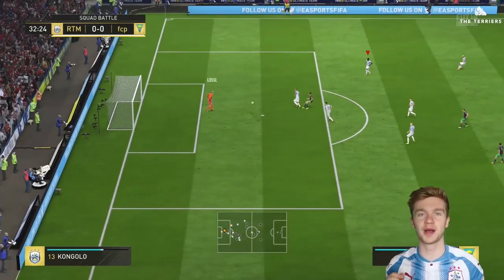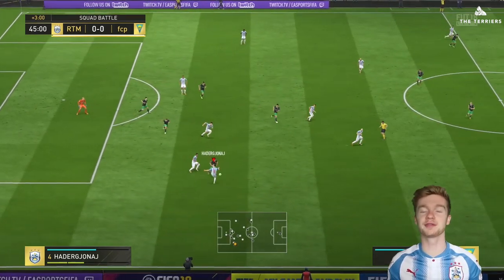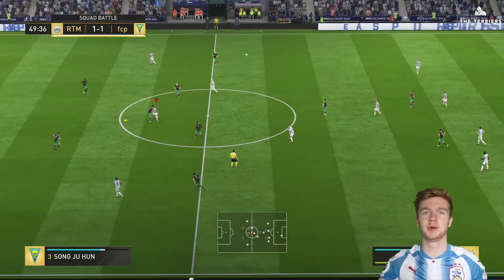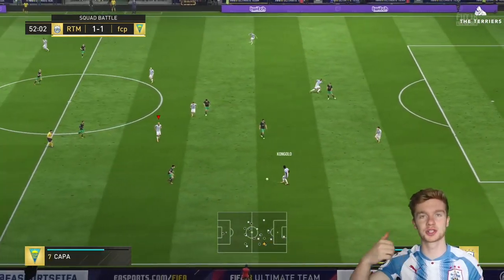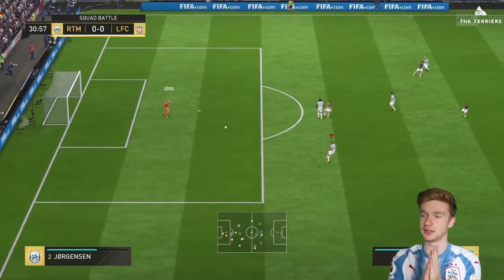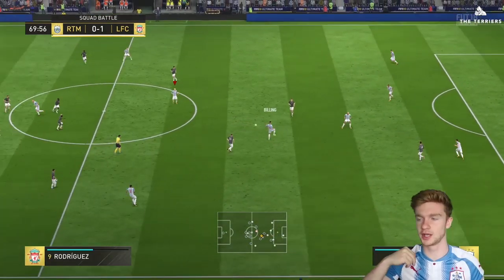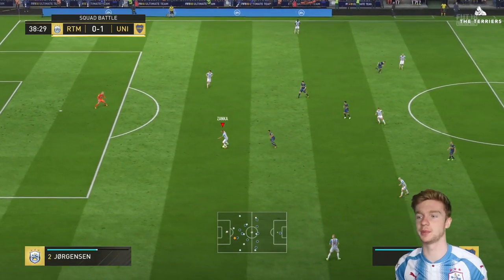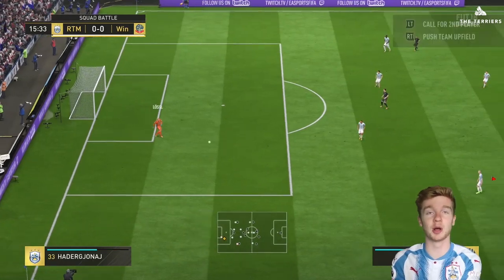The third stat we're going to talk about is his kicking. At Huddersfield Town especially, kicking is very important for a goalkeeper. FIFA have given Jonas 71. At Huddersfield we play out from the back, which means Jonas has got to have a good range of kicking — passing the ball long, short, and finding the man to help keep hold of the ball. In game it doesn't feel too bad, actually it feels quite good. Playing the ball short or over the top is something I look for in a goalkeeper, and it doesn't feel like a 71 rated kicking attribute — it feels a lot better than that.